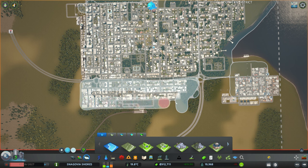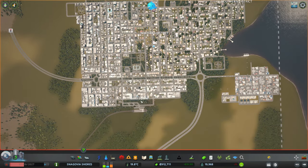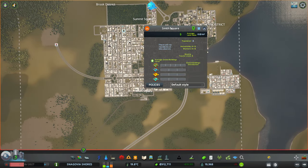This boulevard from here will cut — not the city — this northern part in two. Let me show you what this is going to be about. This is going to be the Northern District. This is going to be the Western District.